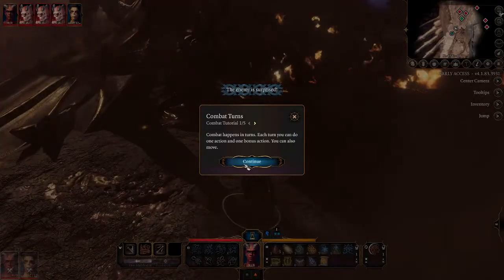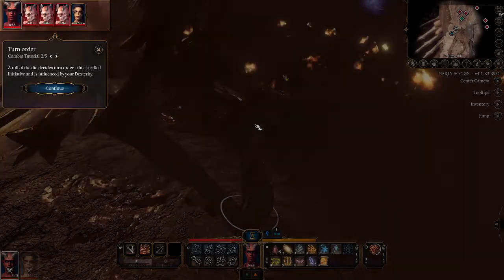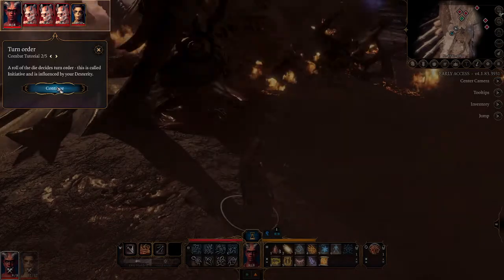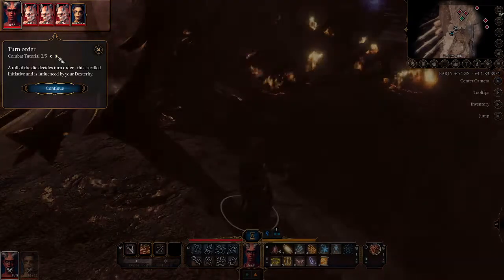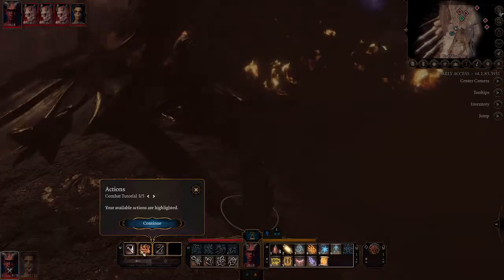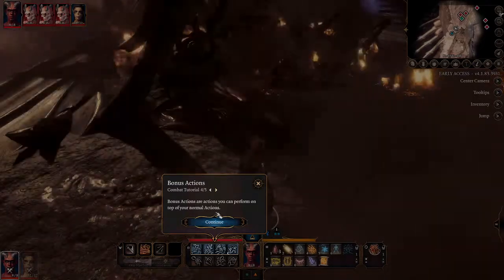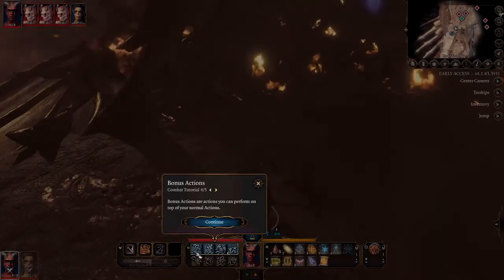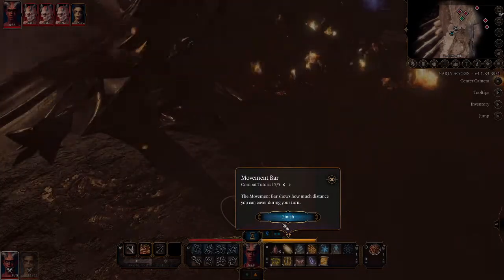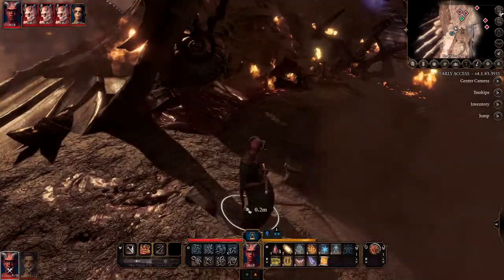Combat happens in turns — each turn you can do one action and one bonus action, and you can also move. Turn order is determined by a roll of the die called initiative, and it's influenced by your dexterity. I'm not very dexterous. Your available actions are highlighted. Bonus actions are actions you can perform on top of your normal actions. The movement bar shows how much distance you can cover during your turn.